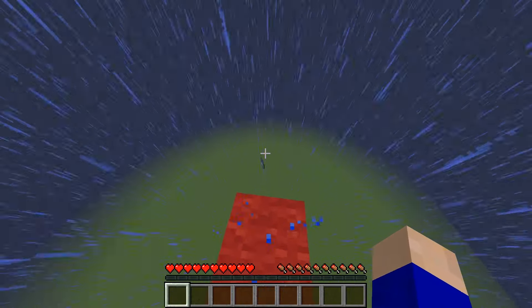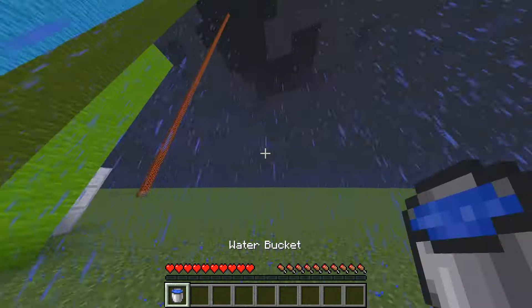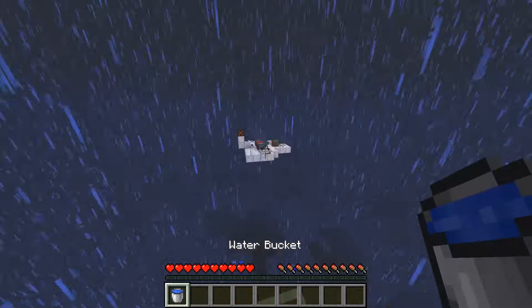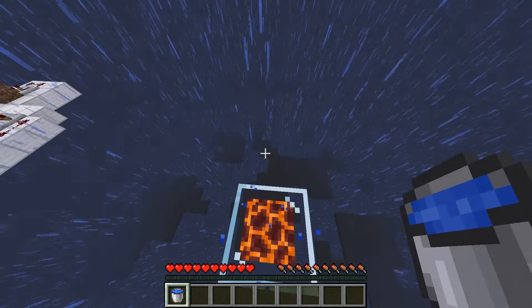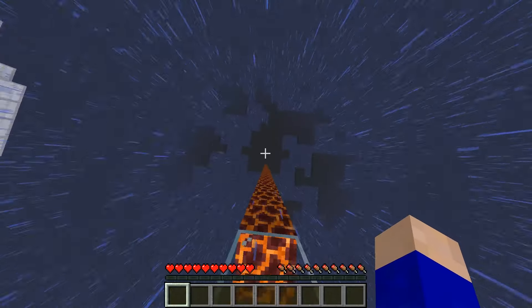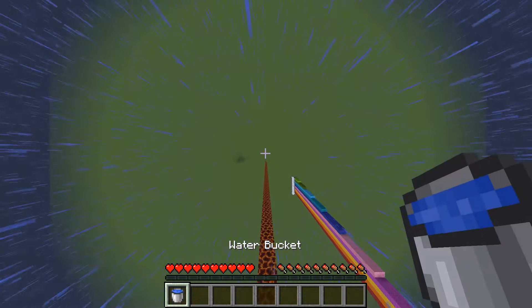You take the water bucket, throw it, fall behind it, and land it — perfect. Now let me do it from max height. From max height you have about four seconds. You jump after it — one, two, three, four — and then it's really hard to actually find the button again.